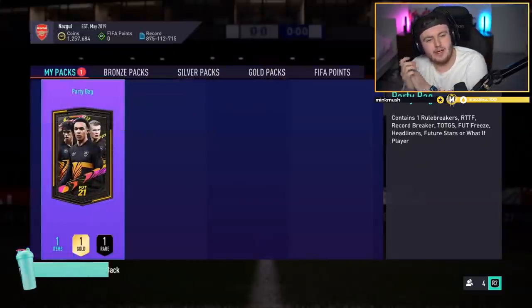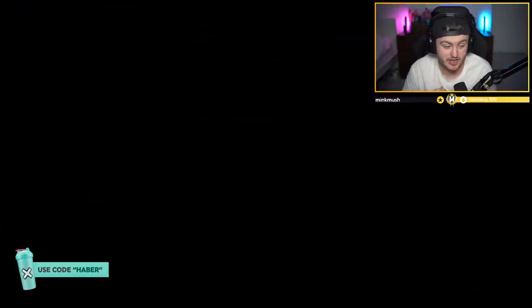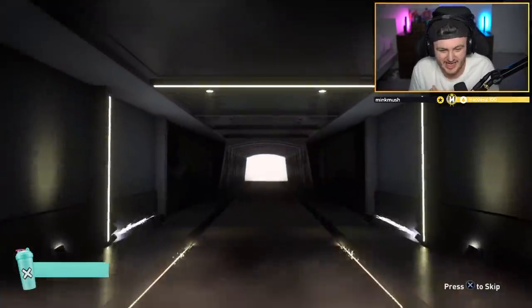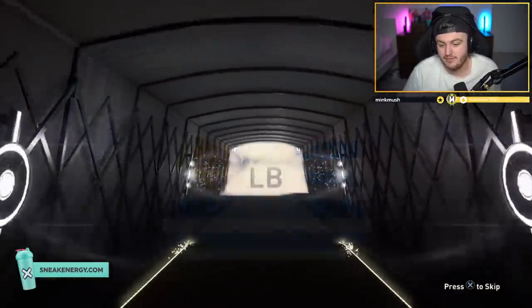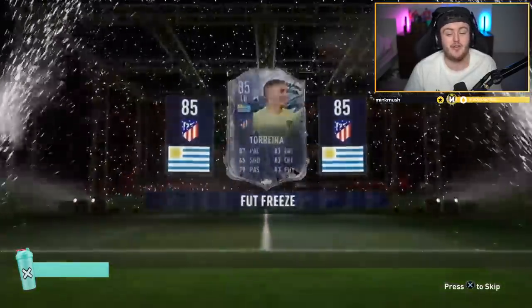Last one for this video. If you guys have enjoyed, please leave a like down below. His club name is Nazgul - if you watch Lord of the Rings, you know that reference. We love that. It's the last one - we've got a Foot Freeze in the last one, it's going to be Torreira. So we're ending off the PS4 just like we went off the PS5, with a Foot Freeze Torreira. Thank you all for watching and thank you all for the support on the channel. I'll see you later.